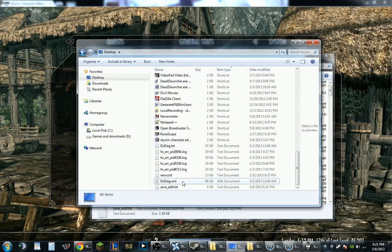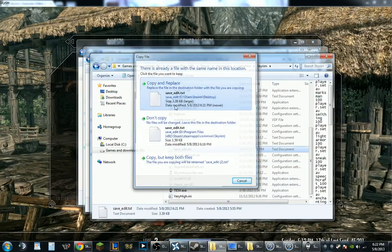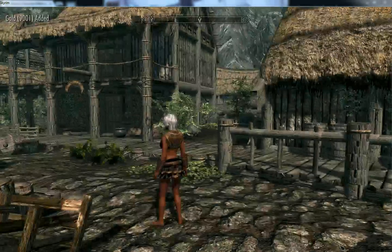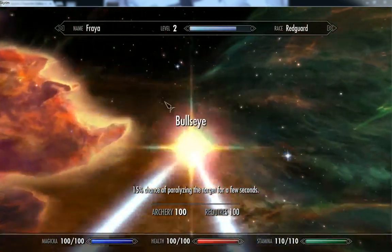Go ahead and grab it again, copy it, and repaste it into the Skyrim folder, then rerun the file. Now this should give me all my perks. There you go — now I have all my perks.